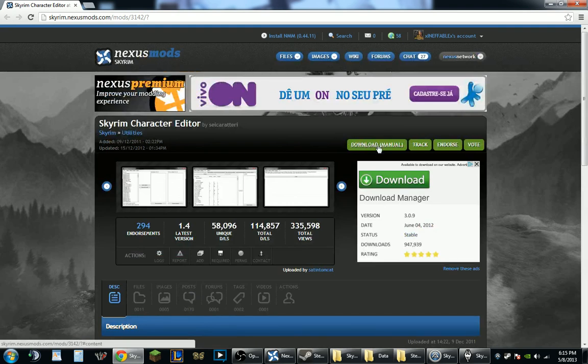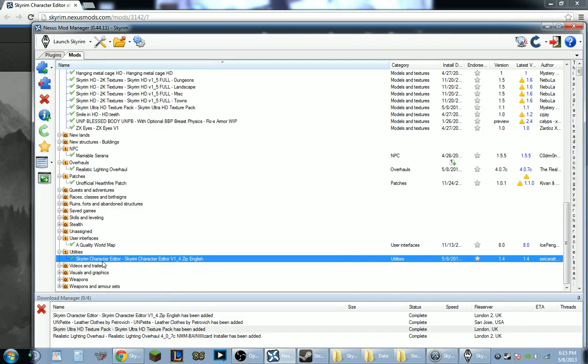So we download this as the Nexus Mod Manager. Once it's downloaded, go ahead and install it. It'll be under utilities if you've got the latest version of Nexus Mod Manager, which was 0.44.11.